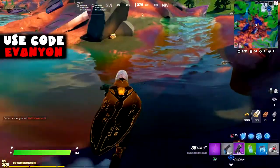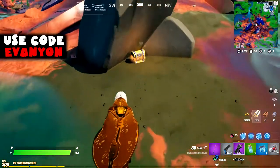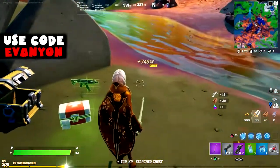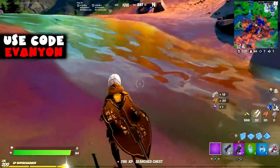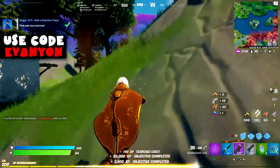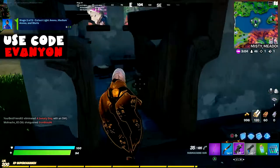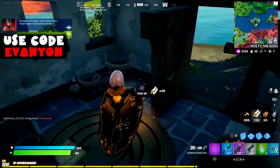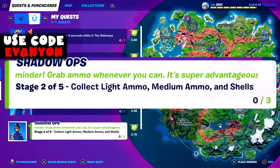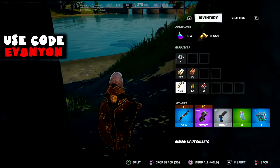Also, we should try to get light ammo, medium ammo, and shells — a shotgun, a pistol, and an SMG. I have the SMG, I need a shotgun. And that will be for the next few challenges. There you go — visit a Guardian Tower. Stage 2: collect light ammo, medium ammo, and shells. Hopefully you already did that. Hopefully this is gonna actually count.